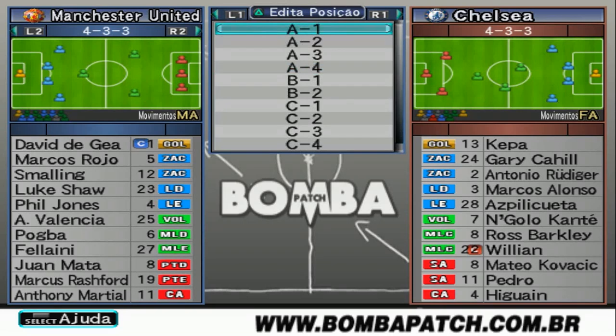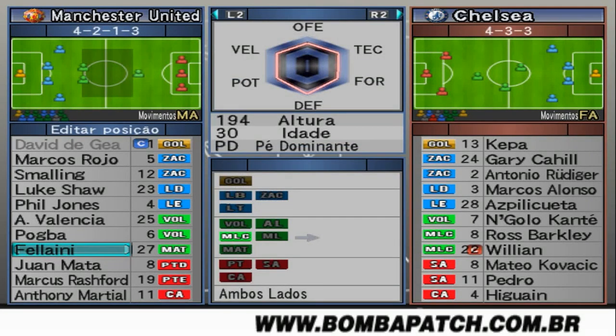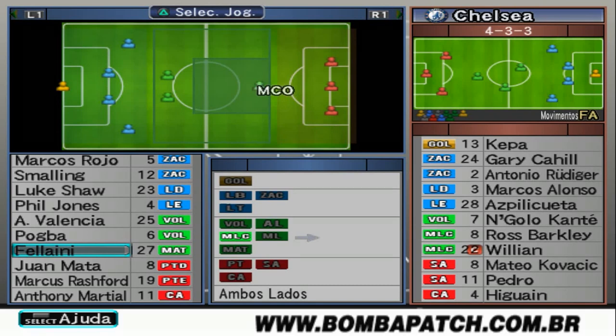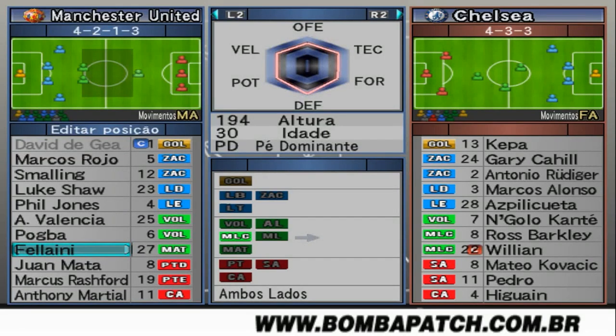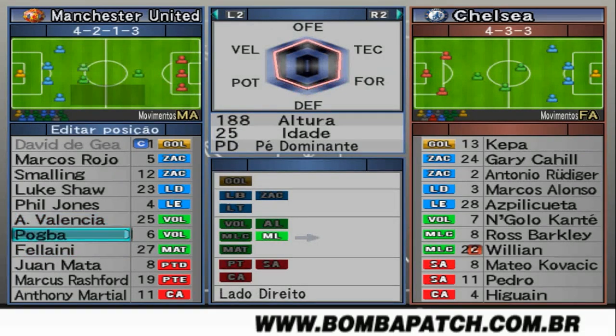It's the 4-3-3 B1. This player here, theoretically, would be an MCO — the midfielder who will support the three forwards. How does it work? This is a variation of the defensive 4-3-3, because we have two defensive midfielders here behind to reinforce the defense.